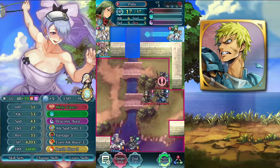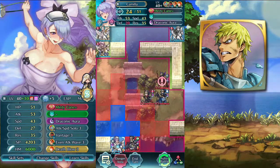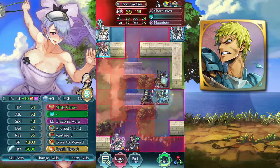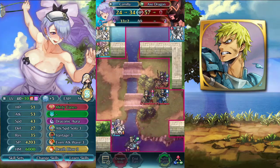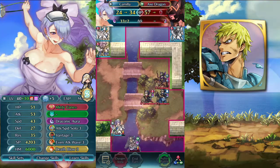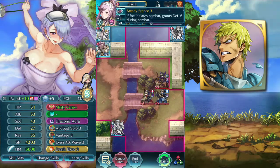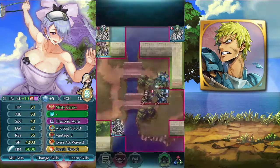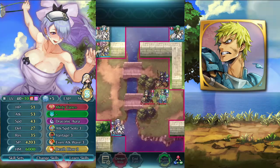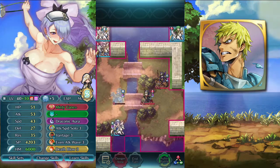Now we move Pala here. These 3 can't go after Pala anymore, so they'll go after Camilla — she has the lowest defense and she's being debuffed by this. They'll go after Camilla here and we'll take a hit from this guy, that's fine. We don't care about that, we'll just kill this blue mage here. Yep, Camilla is awesome.